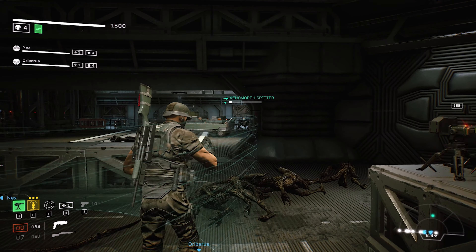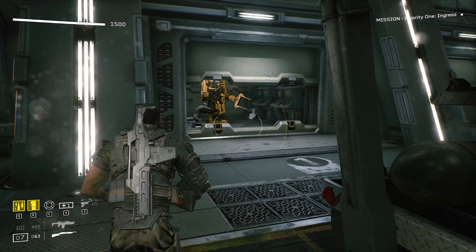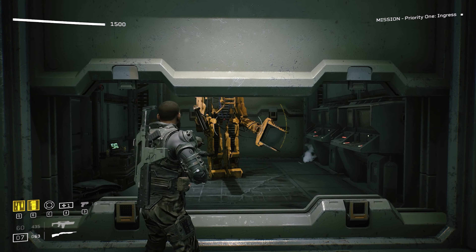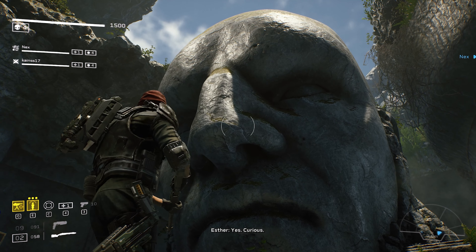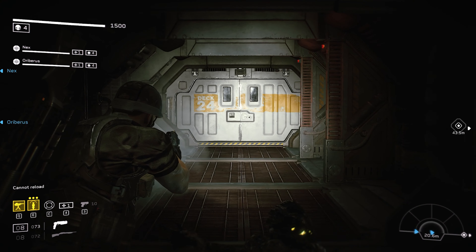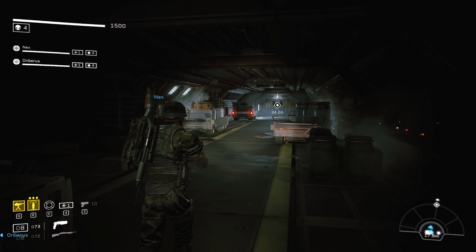Aliens Fireteam Elite nods heavily to existing material from the Aliens universe, with the mech suit present in the home hub, references to newer movies like Prometheus as well as older ones, and the design and feel of the levels really capturing the atmosphere that fans of the franchise know and love.